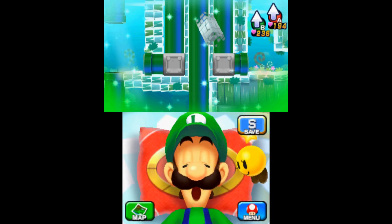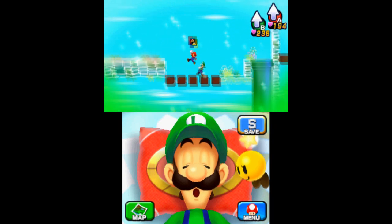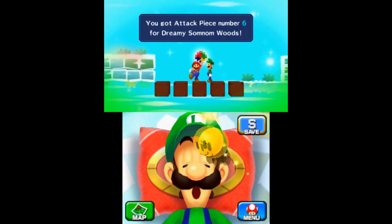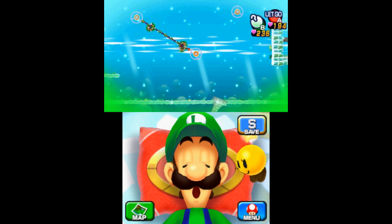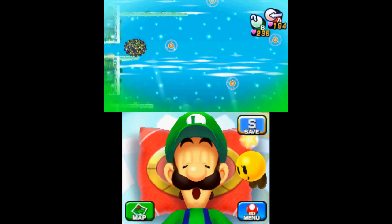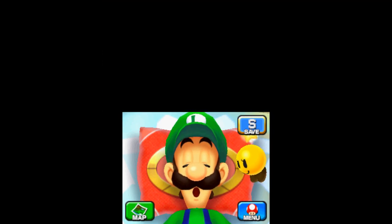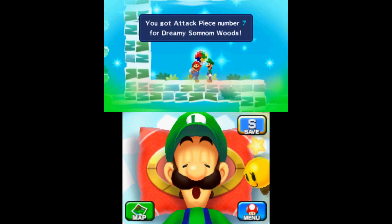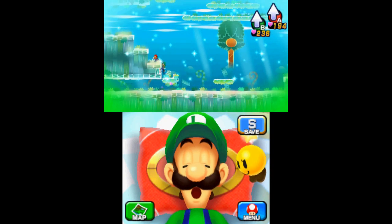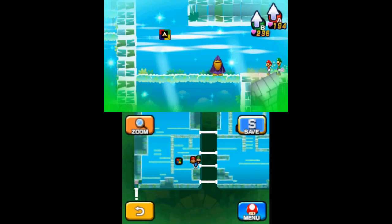Continue left and use the pipe in the next room to find the sixth attack block. When you reach the fourth level of the woods, go left to enter a room full of spinning wheels. Transform Luigi into his ball form and use the Mario hookshot to launch him onto the left-middle platform. Go into the next room to find the seventh piece. Return to the spinner room and use the bottom left exit. Keep going left in the next room and take the top exit — there you'll find the eighth attack block.